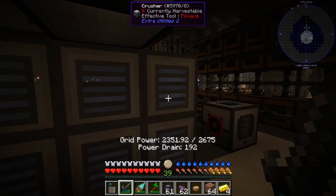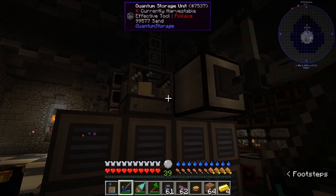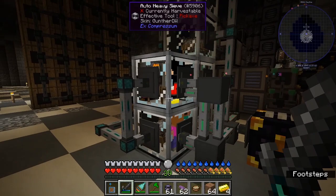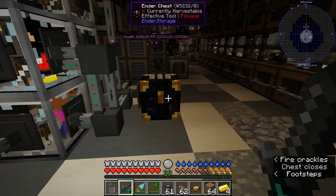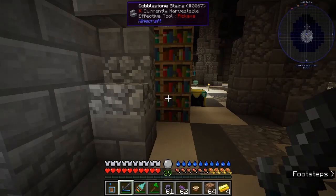This is cobble generation for the gravel — there are four of those. The gravel is made as fast as possible with speed upgrades. Gravel and sand get stored, then the gravel gets compressed and sifted because I need diamonds for a quest. It gets sifted and thrown straight into my AE2 system.